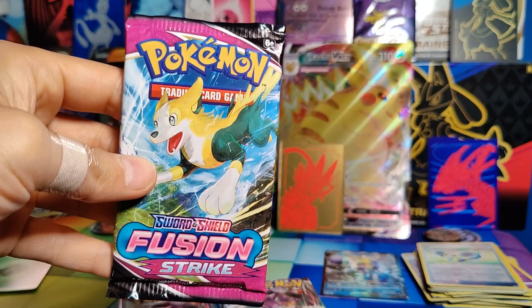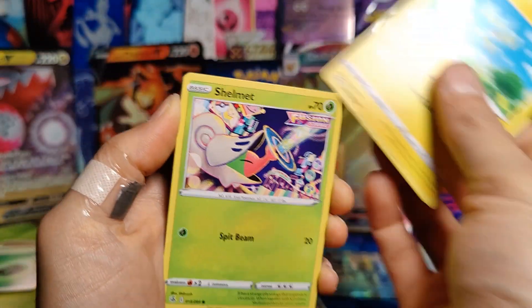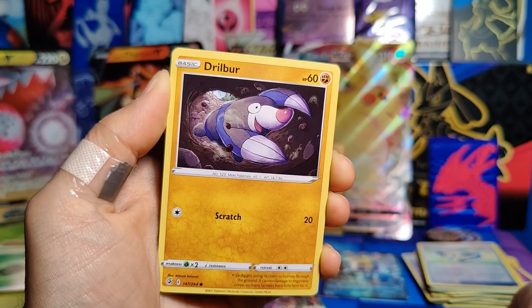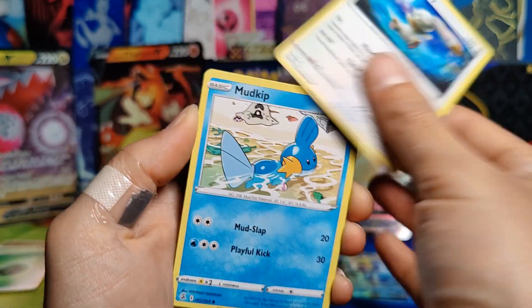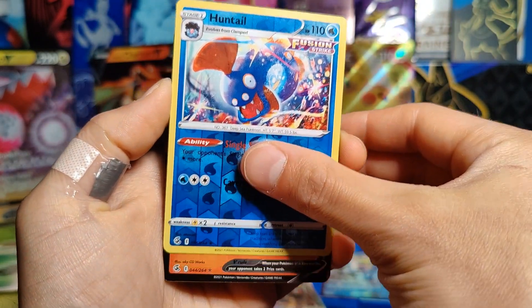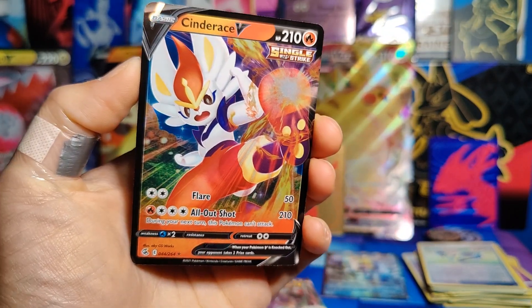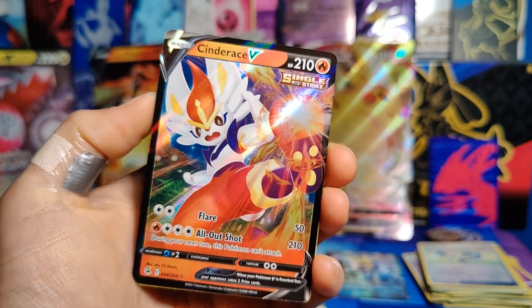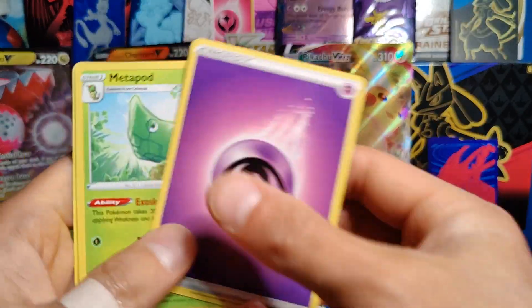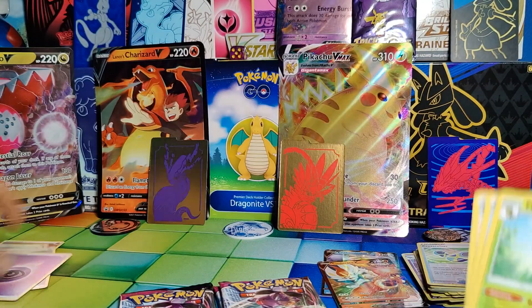So far at about the halfway point, we have only pulled a Full Art. Pack number five — hoping that this second half will be much, much better for us. Shinx, Shelmett, Drillbur, Bunnelby, Mudkip, Reverse Holo Huntail, and a Cinderace V! Very cool, another Full Art V — definitely not one of the rarer ones, but a cool card nonetheless, and one I do not have. Energy, Metapod, Battle VIP Pass, and Schoolboy.